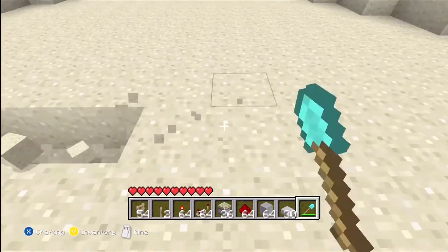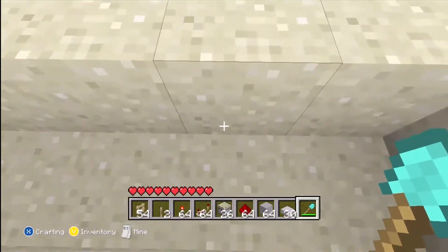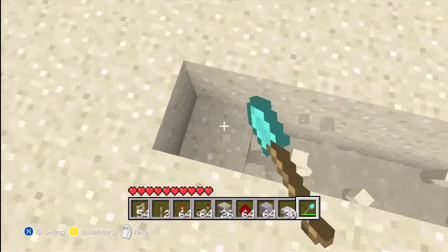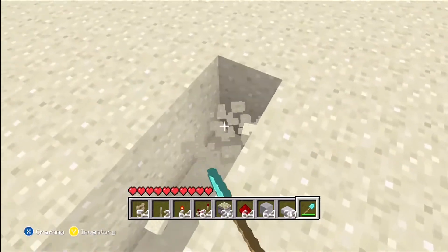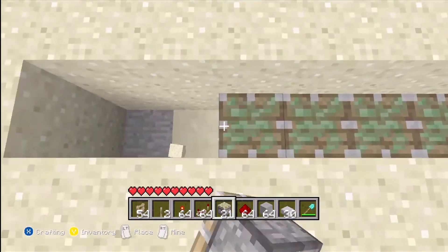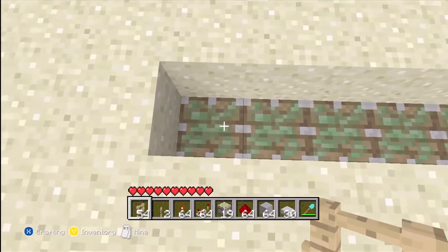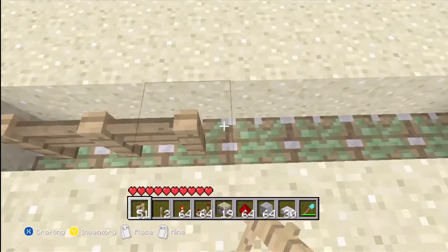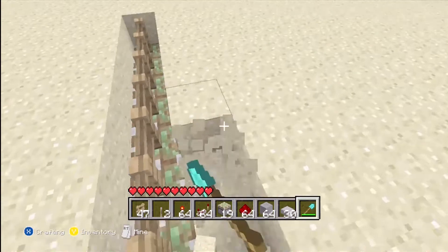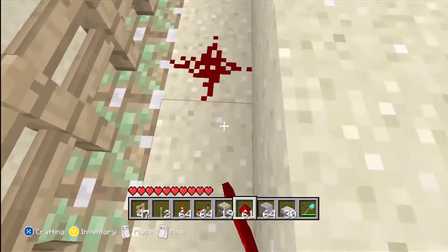First, if you want to make a trench down to the ground, you can make this however big you want — this is going to be a nice and simple gate. You want to go down two so you have room for your sticky pistons. Now take your sticky pistons and put them down so they're facing up, then take your fences and put them down on the sticky pistons. Now dig another trench right next to it — this is where your redstone is going to go. Put the redstone down.